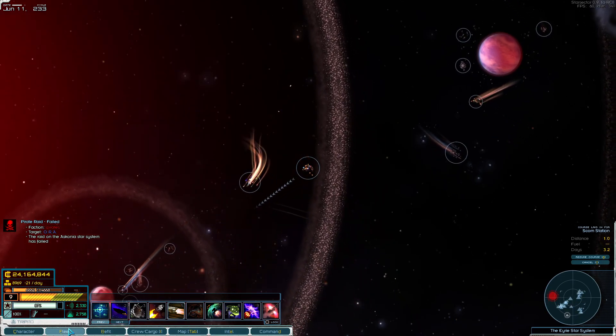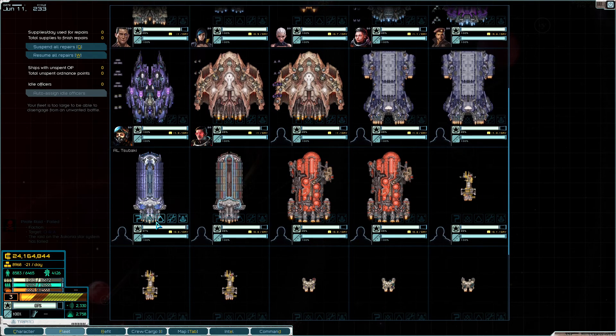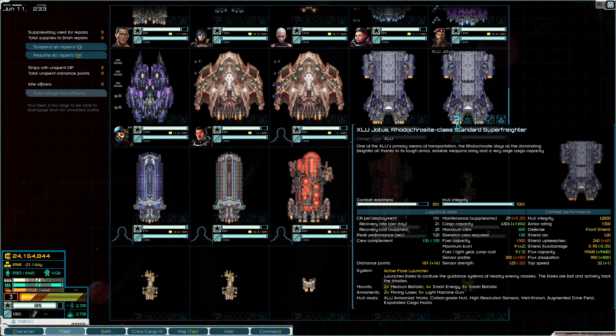Once you get to a point where you have around 10 ships, you should really think about investing in large cargo ships, because these tend to carry a lot more supplies and other cargo. These two - I don't know if you will get them in the vanilla game, I think they are from the Tiandong mod - but if you download the Tiandong mod, make sure whenever you see one of these ships, buy it. It has a massive cargo hold, you can expand it further, and you can increase its burn fuel.